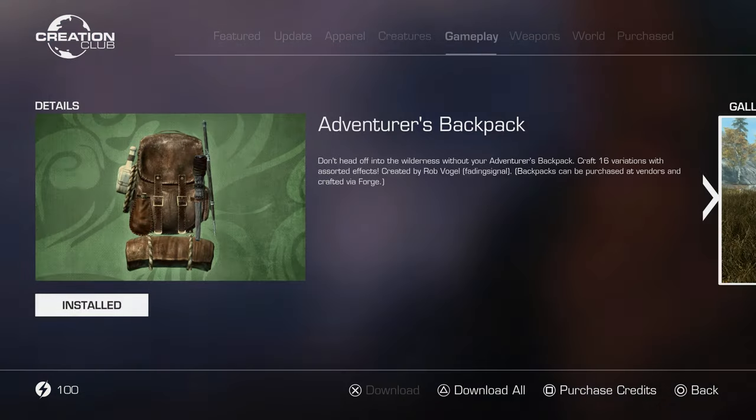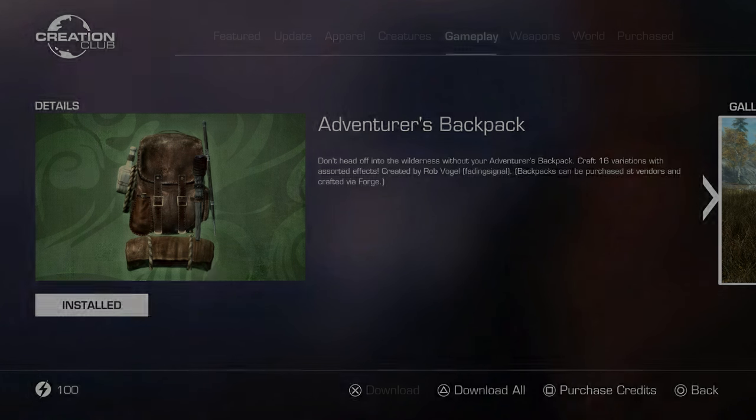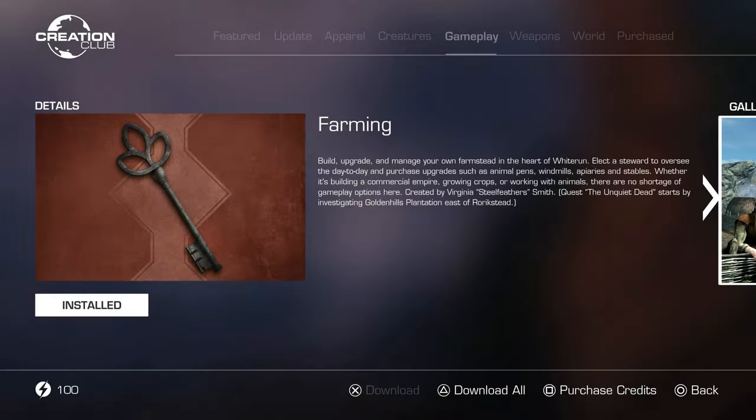The main ones we want are Adventurer's Backpack, which lets us craft or buy various backpacks to increase our carrying capacity; Camping, which lets us set up temporary shelter for cooking and sleeping; and Farming, which will help us greatly in cooking and making lots of money.